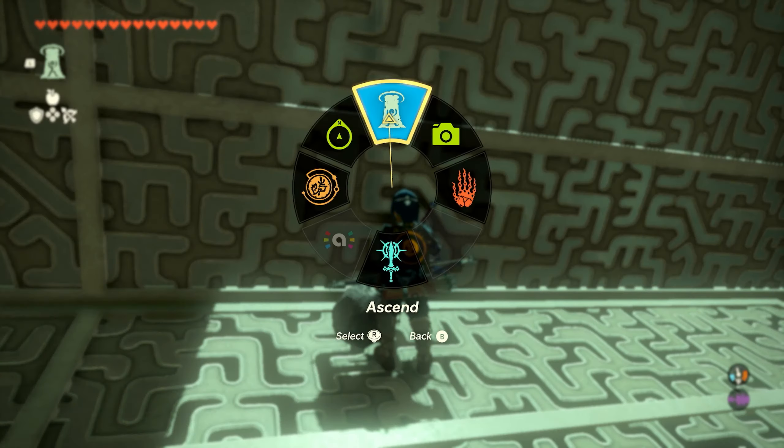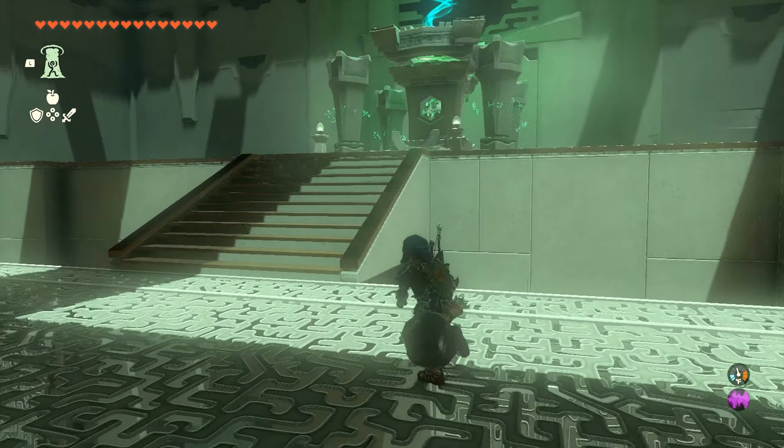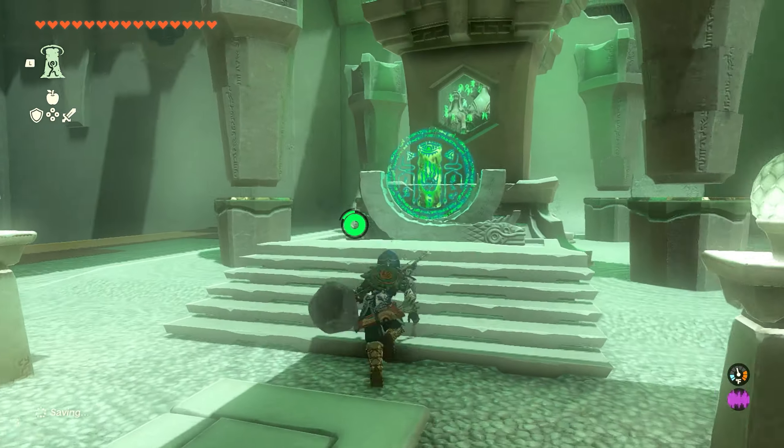Then we're going to turn around and go to this back wall. We'll shoot the arrow again and use Ascend to make it through so that we can get on top of the box. Once you're on top, all we've got to do is go up the stairs to the finish of the shrine.